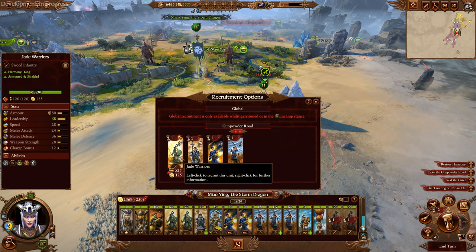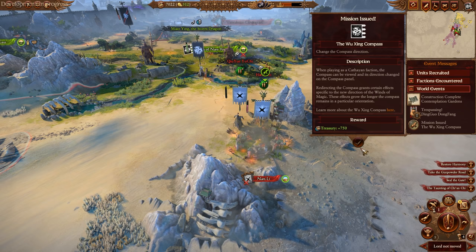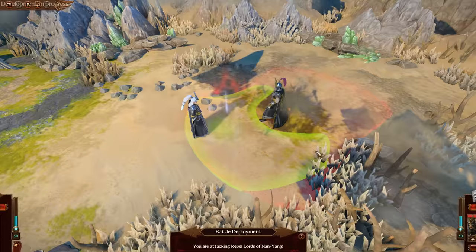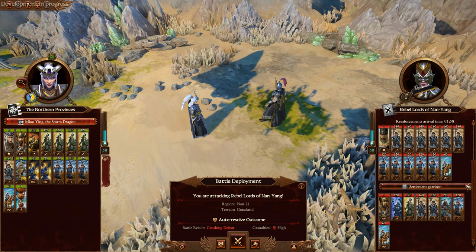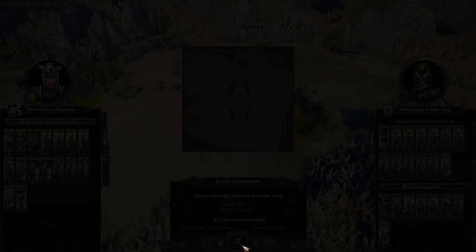We want to try and secure Gunpowder Road as quick as possible. We'll get two more Jade Warriors to help us. They have recruited a lord outside the settlement — so we're going to be able to drag everyone out. Let's attack that. Oh my god — I think I might have bitten off more than I can chew here. Crushing defeat predicted — we might have to withdraw. They've got three lords. It's predicting we'll lose all our army, but we'll play this one — you've got to risk it for the biscuit.